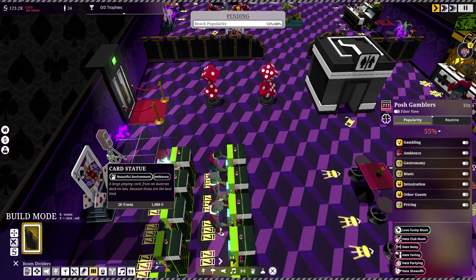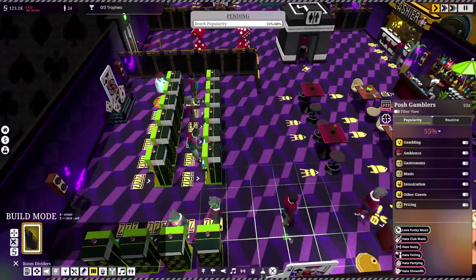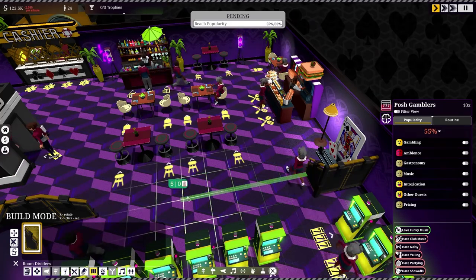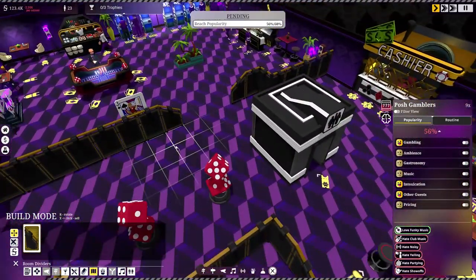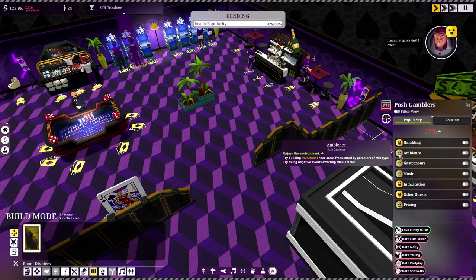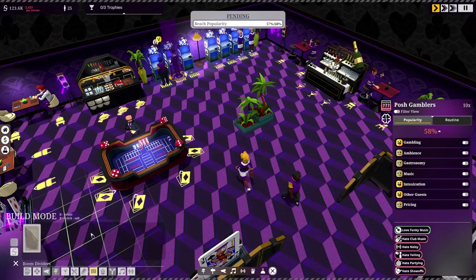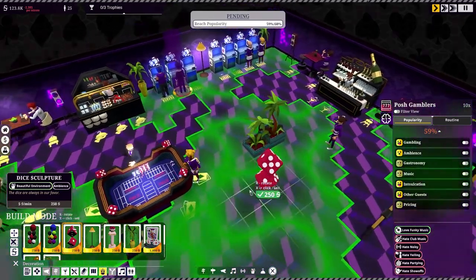Maybe adding a small divider in here would help separate the two areas. Does that help? They love the gambling, but the ambience is definitely taking a hit. We've got to figure out what's affecting the ambience — it's not good.